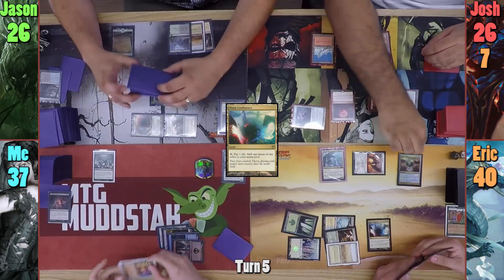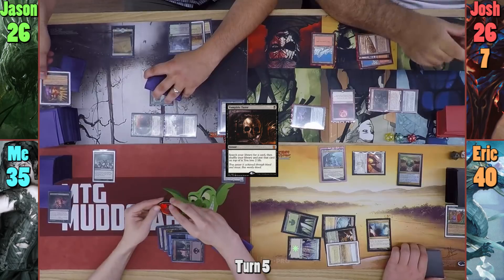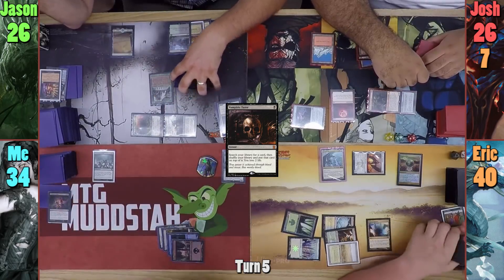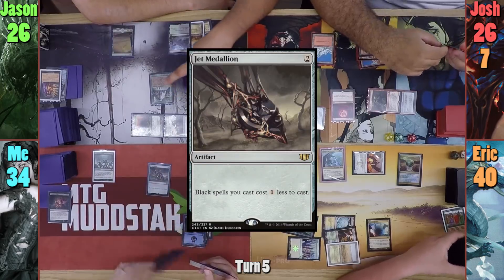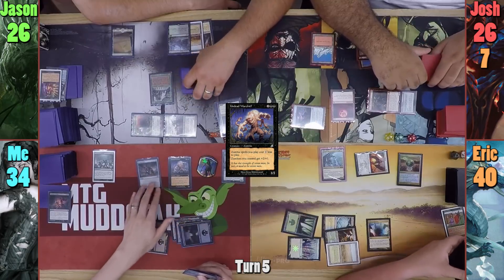Eric passes, and at the end of turn I cast Jason's copy of Vampiric Tutor, taking 2 damage to find a card and put it on top. I lose 1 life from my Arena trigger and draw, then draw for turn. I play a Swamp and cast Jet Medallion, followed by an Undead Warchief. My Zombies now cost 3 colorless less, which is fantastic, and I pass to Jason.